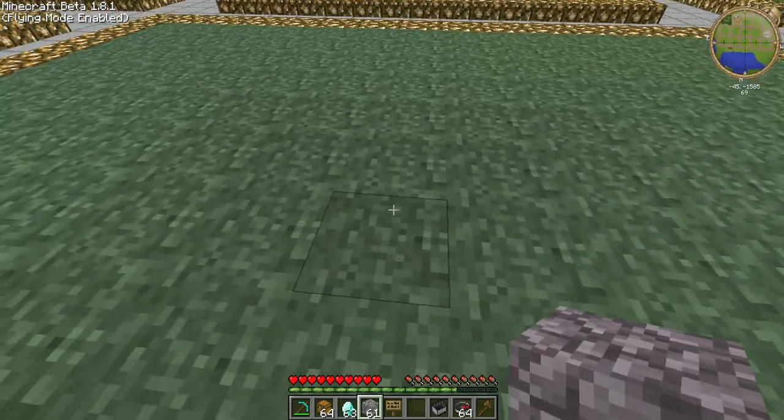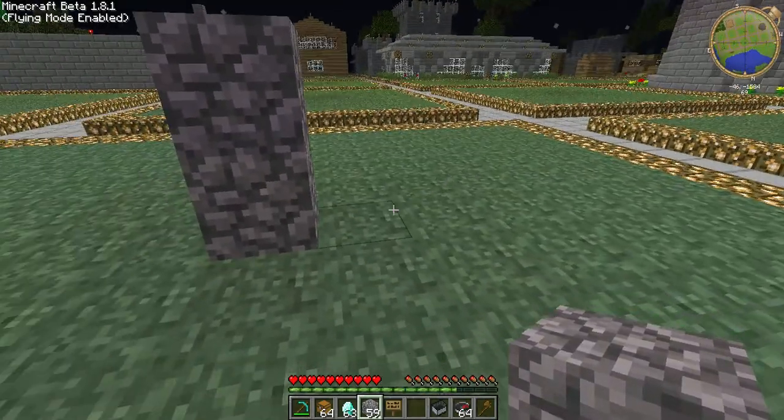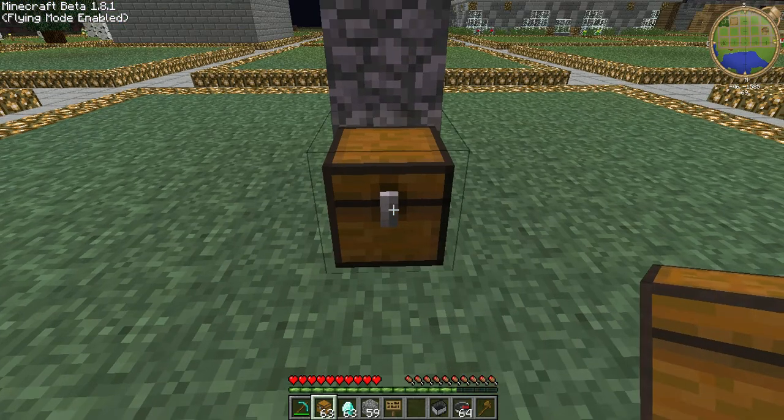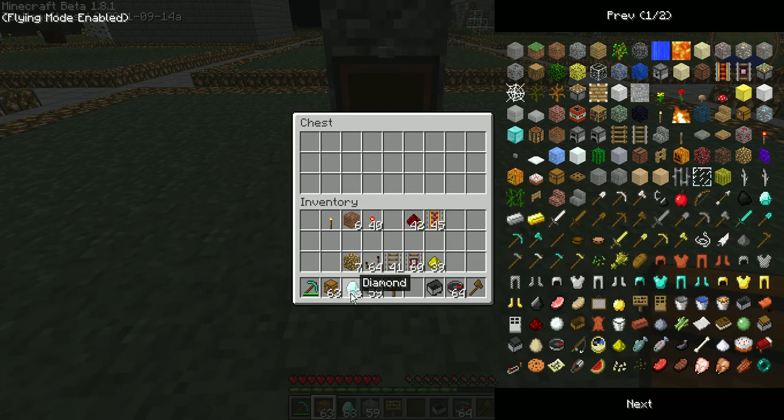Now, to show you guys how to build it — you need to have a wall, at least two high. What you do is you put down a chest. You put all the items you want to sell in it.